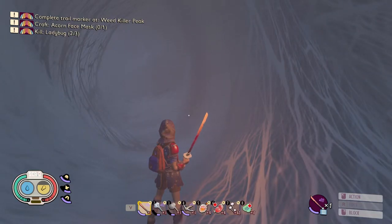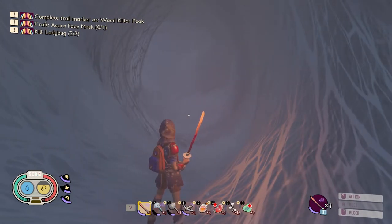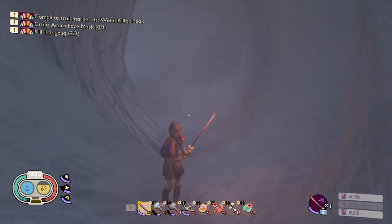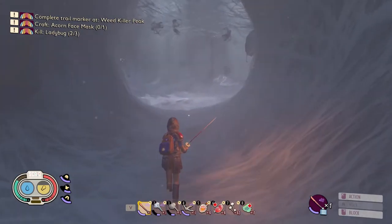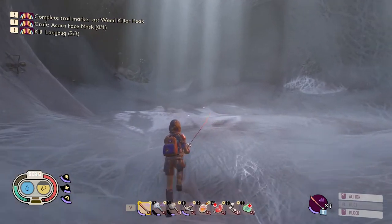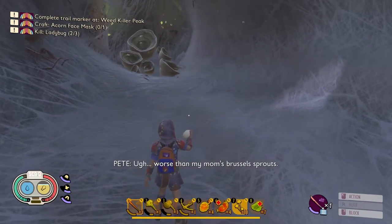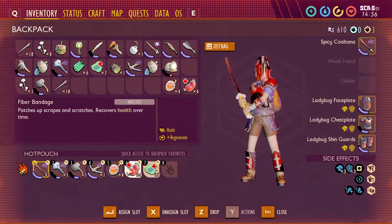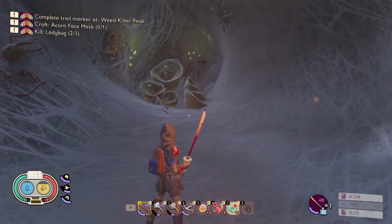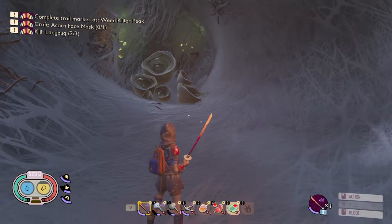At the entrance, I recommend creating a save here so if you fail the boss fight you don't have to recreate all your healing items. To get into her arena, follow the path, and you'll see an egg sac in the back of the room to summon her. Before you summon her, make sure healing and thirst are full, and organize your healing items so they're easily accessible — you will be using all of them.